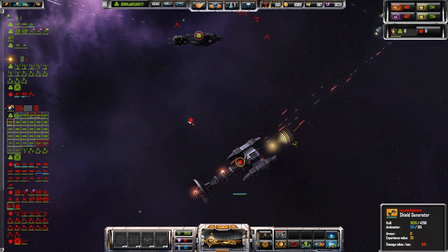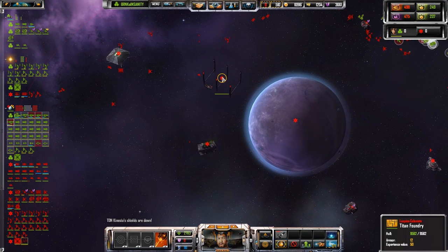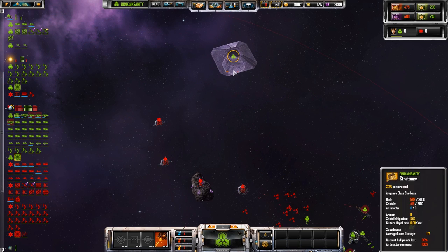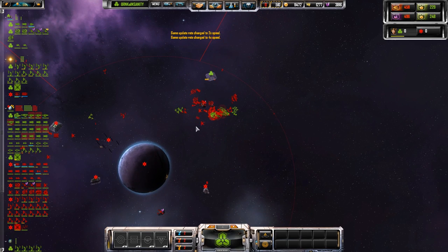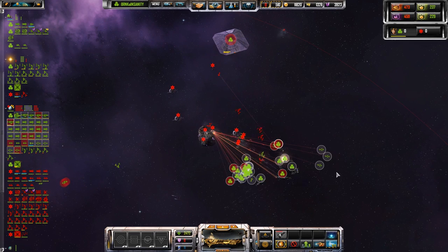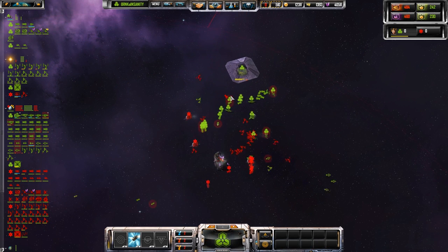We're going to move just out of range of these defensive platforms and drop a starbase right there. Hopefully we will be able to take this group. This is the capital — so what we want to do is unseat the government. These are the missile batteries that the carrier ships are dropping — that was the ability point I upgraded. It allows them to drop stationary turrets periodically that do a very nice job of assisting your combat units. We have a shield generator — let's kill that thing. It's probably shielding the planet below.